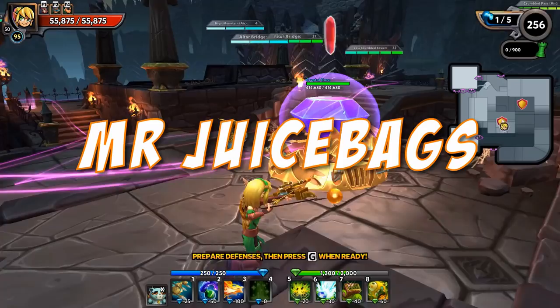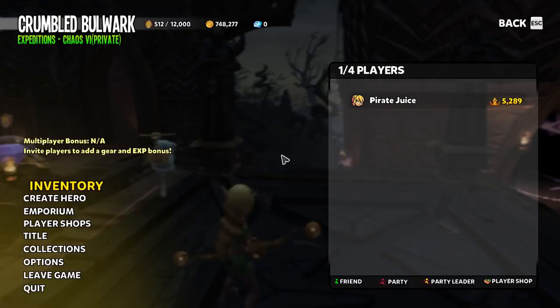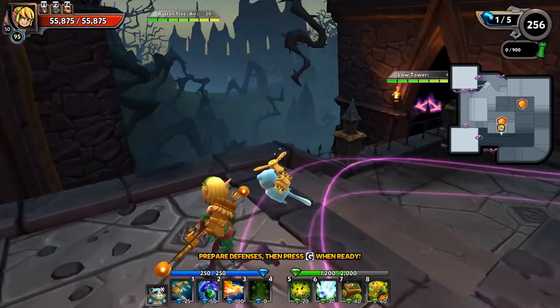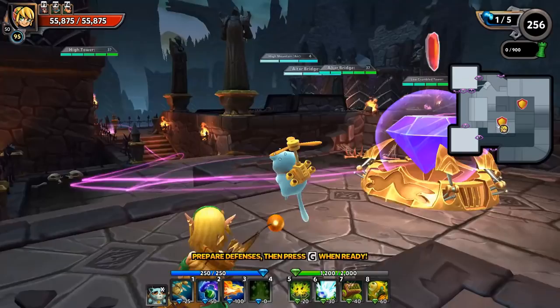Welcome back to Dungeon Defenders 2 in the pirate playthrough. This should be my last chaos 7 map - I'm at 5289 champion score and only need 5300. I could easily just upgrade a piece to get the extra points, but I'd rather use materials to speed through a tier than just to end a tier. It feels like you miss a little value. Here we are in the Crumble Bulwark, let's get this rolling.